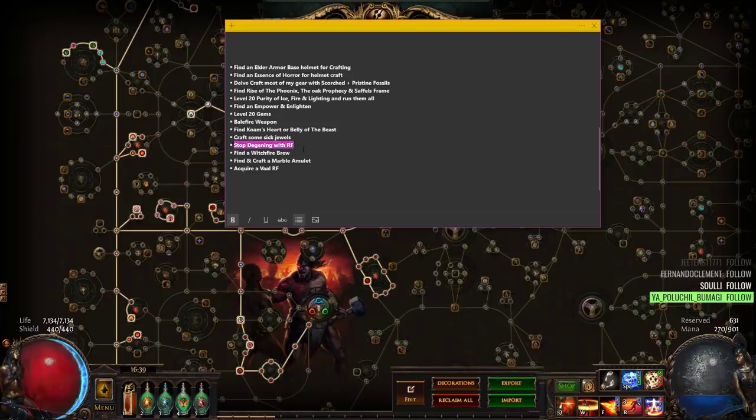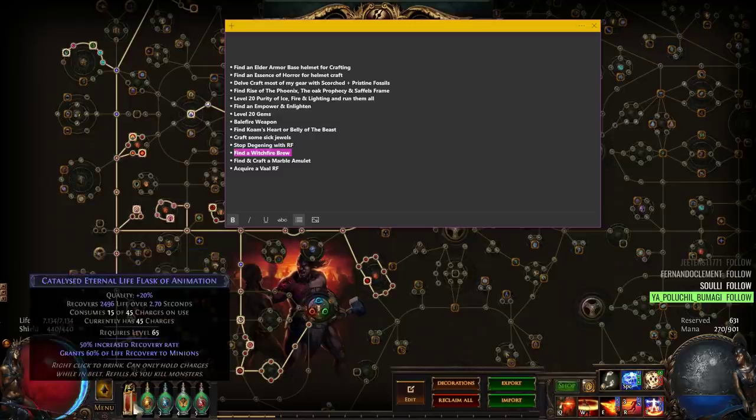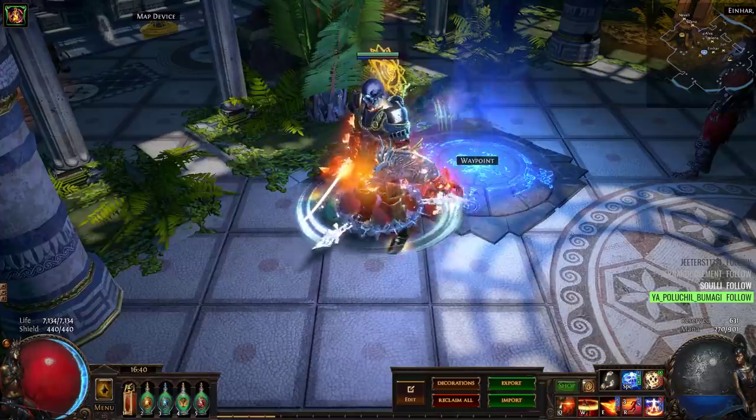Stopping the degen with RF should probably happen tomorrow. Finding a Witchfire Brew is really cool because Witchfire will let us drop Flammability and we'll be able to essentially run a better version — I think it's like a better version of Flammability just because of the huge increased damage on it, and we'd also get Despair, which then allows targets to miss. Crafting a Marble Amulet is another big one. And Vol Righteous Fire — a lot of people told me to just vaal a bunch of Righteous Fires, but the only problem is you want to save your Vaal Orbs in Solo Self-Found for Red Tier Map progression because you need to complete Corrupted Maps, so I'd prefer to save them towards that.